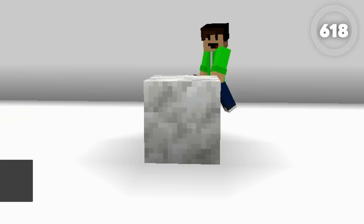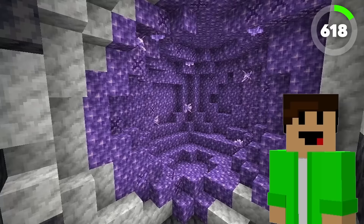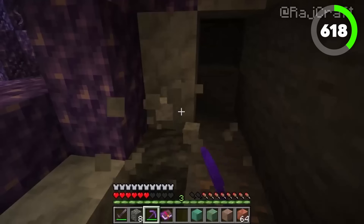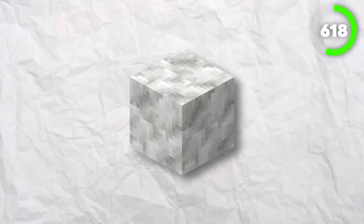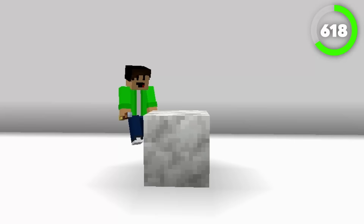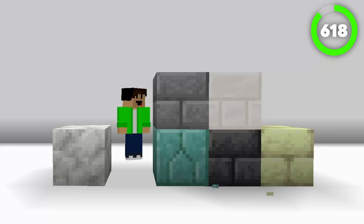Number 618 is Calcite. Added in version 1.17, Calcite was added to be a part of the geodes. This block naturally spawns as part of the structure of Amethyst Geodes, between the Smooth Basalt and the block of Amethyst layers, but it does also generate in Stony Peaks as well. This block doesn't have any uses at all other than just being used for decoration. When I'm playing, I don't tend to use this block myself because I have many other options available.